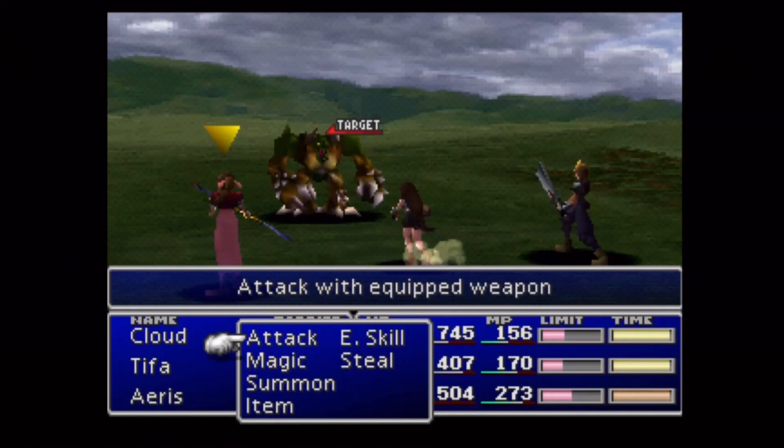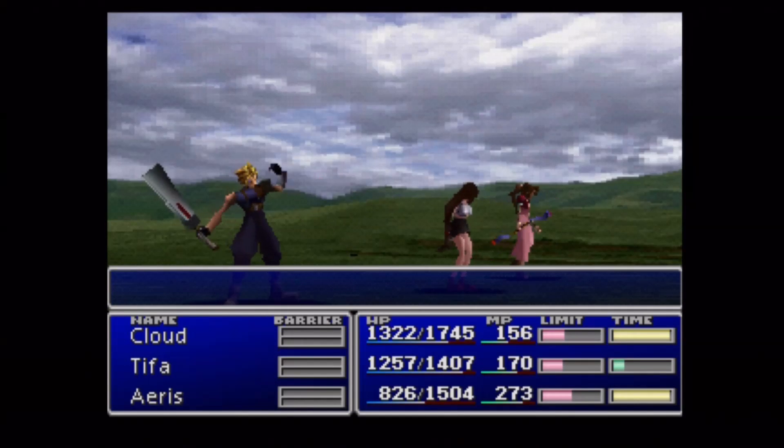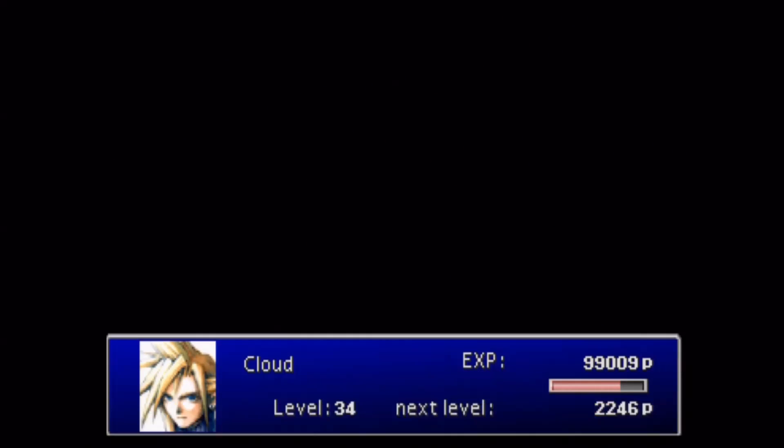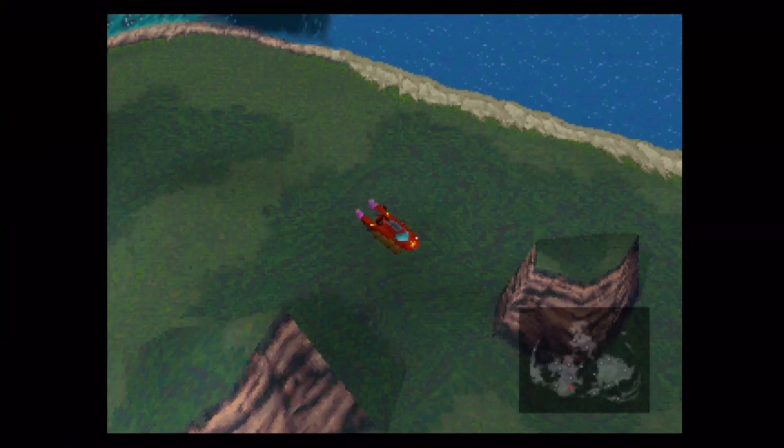Here's a Grandhorn. This enemy is actually a lot like the one you'll fight in Fort Condor if you let the enemies get all the way to the shed. It's similar and has the same sprite, but it's not the same enemy — unfortunately. It would be extremely easy to get Vagyrisk Claws if that was the case, but obviously it is not.